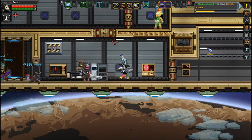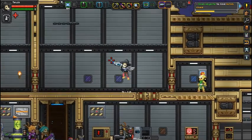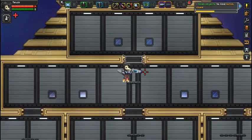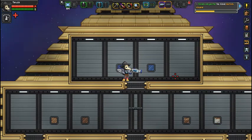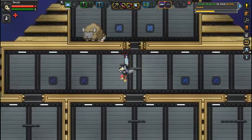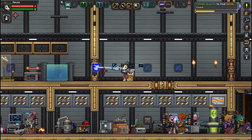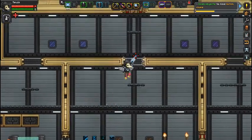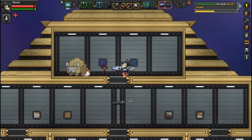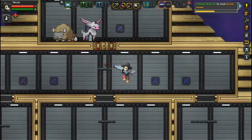So this is the relocator tool. It allows us to just kind of plop the animals wherever. Let's just throw them up here. There we go. And we'll just forget about them until we feel like doing anything with them. They're just getting in the way. And we will forget about that area for now.